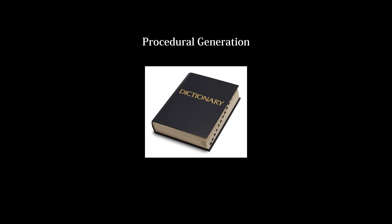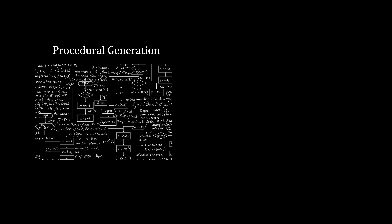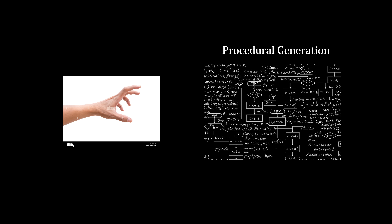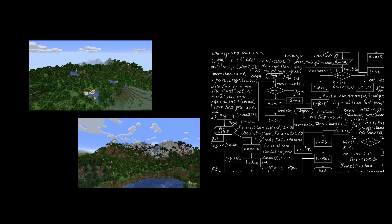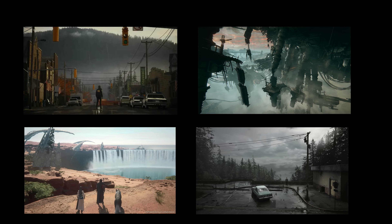I'm sure we all know what procedural generation means based on vibes, but let's define it anyway. Procedural generation means creating something algorithmically rather than manually, which we would call artist-authored. Procedural generation isn't inherently random or variable — the results could be the same every time — but when people reach for procedural generation, it is generally for the purpose of having that random, unpredictable nature. Otherwise, why not just do it manually? Minecraft is procedurally generated because its worlds are created on the spot by a complex algorithm.